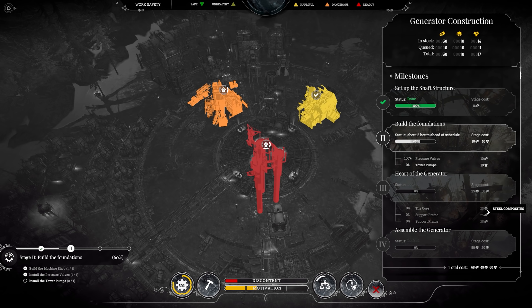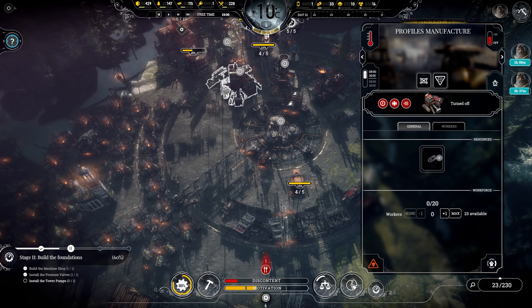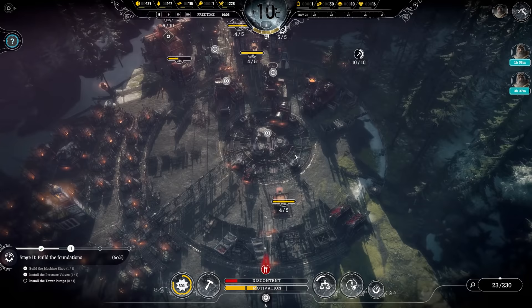Onwards from that we're going to need 25 steel composites for the core, which will be made in a foundry that we haven't even researched yet. Then we'll need 50 structural profiles — we've already got 30, but we're going to be spending them to increase safety here and there. I'm very stressed out, guys. I feel like we might be in too deep with some of the early mistakes, and no doubt constant mistakes.